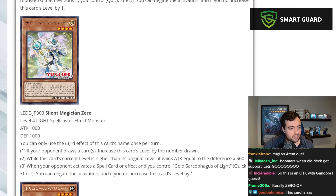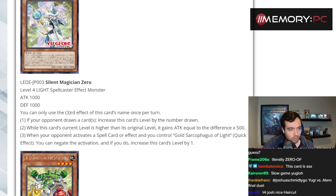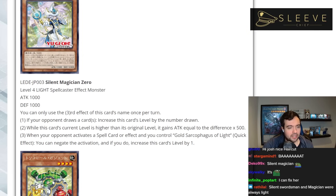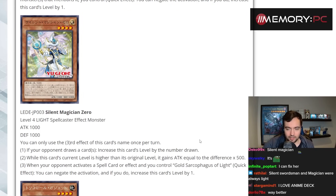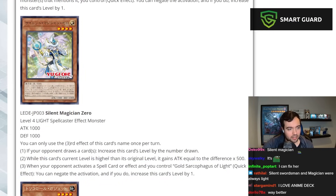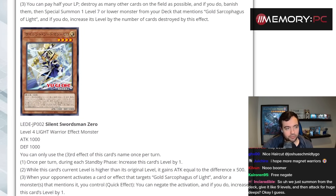Silent Magician Zero — they're making light versions of all these cards. It's a Light Spellcaster effect monster. You can only use the third effect once per turn. If your opponent draws cards, increase this card's level by the number drawn, and it gains attack equal to the difference. When your opponent activates a spell card or effect and you control Gold Sarcophagus of Light, you can negate the activation and increase this card's level. That's a much more powerful negate — negating spell cards is infinitely better than negating targeting effects.